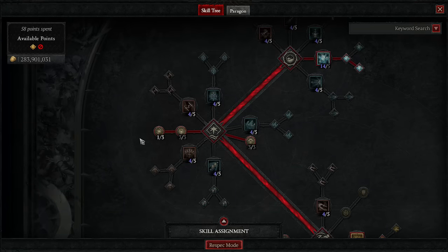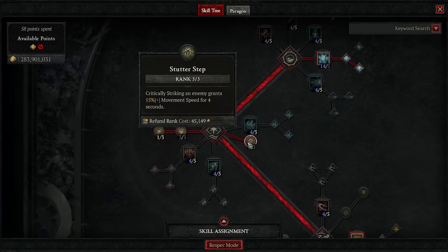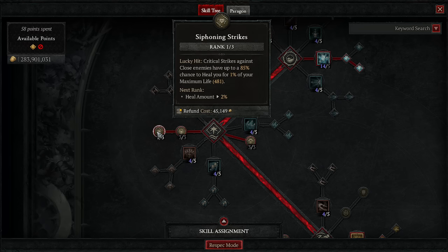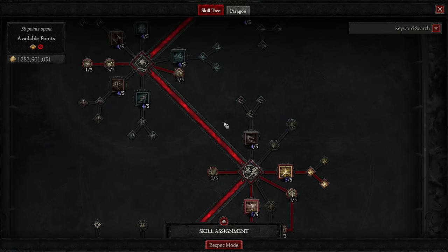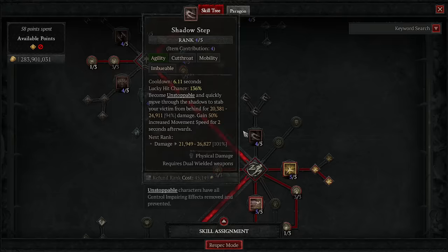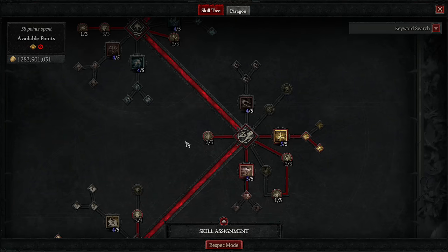Down in the core tree, we are taking three points into Sturdy because close damage reduction is amazing. Three points into Stutter Step because I love movement speed. I have one point in Siphoning Strikes — this is the point you can move from Siphoning Strikes down to Shadow Step if you do not have the Harlequin Crest. Then you'll have all the skills you need for the way I have this set up.